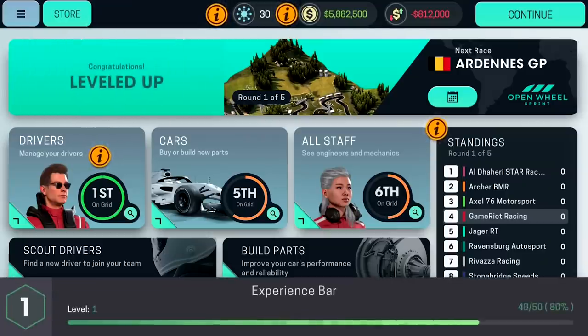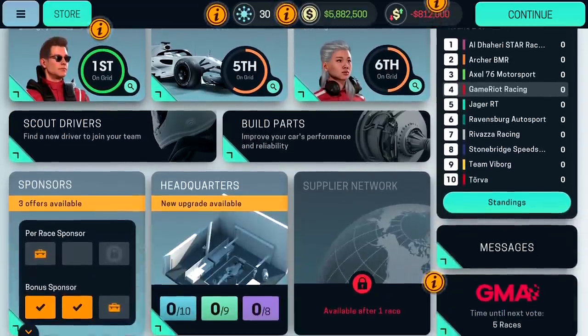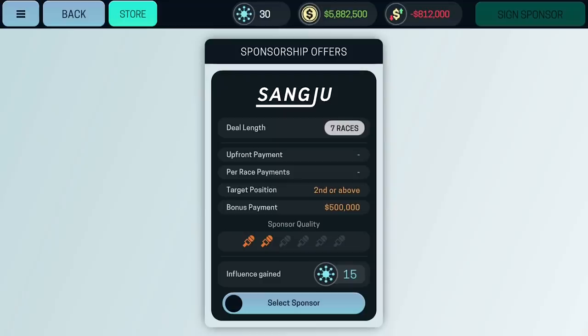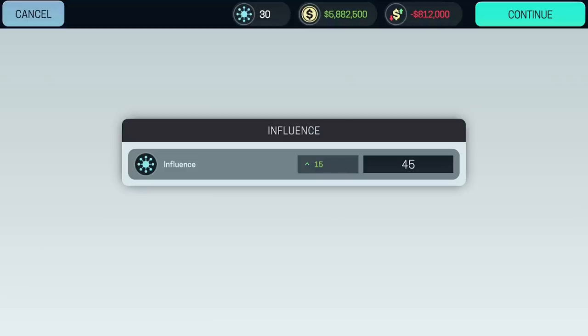It's just the beginning. We can look at getting some sponsors — we currently have a couple already. Let's go for a bonus sponsor: deal over seven races, target comes second or above. That might be difficult but I'll give it a go. Sign up — there we go.